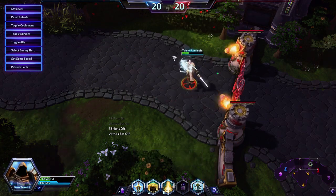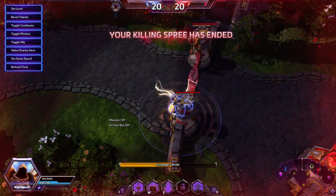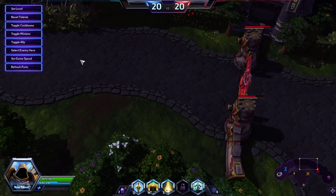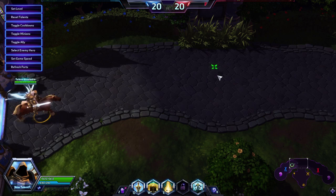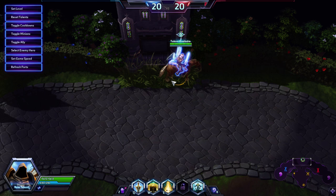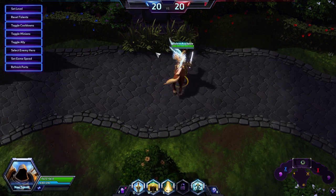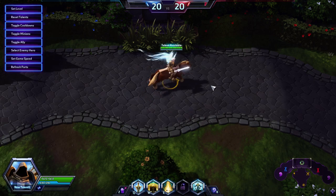Tyrael's passive is Archangel's Wrath, and once you die you can explode to deal quite a bit of damage, and you can move around while this happens. At level 20, this is 1,200 damage, and that's a huge chunk. If you're playing Tyrael and anyone dies in the fight, it should be you because of the damage you can put out after you die. Even if you don't hit your enemies, you're basically zoning the enemy team from fighting your team, because you can just leave the spirit near your allies and the enemy team will be zoned by it.